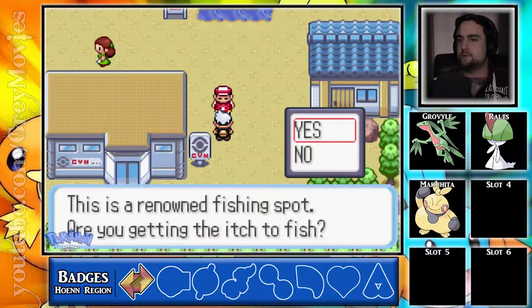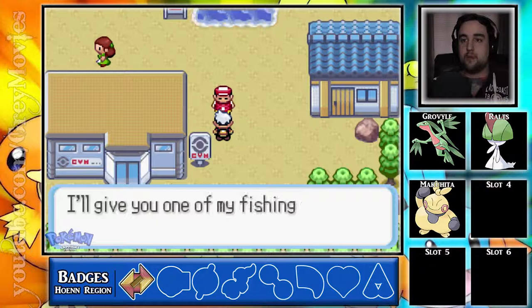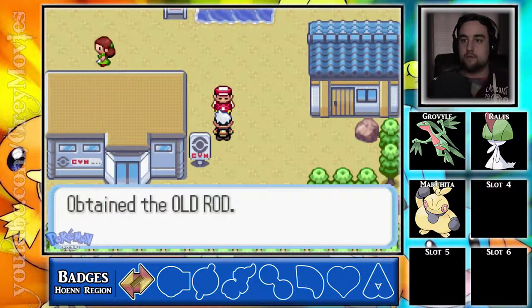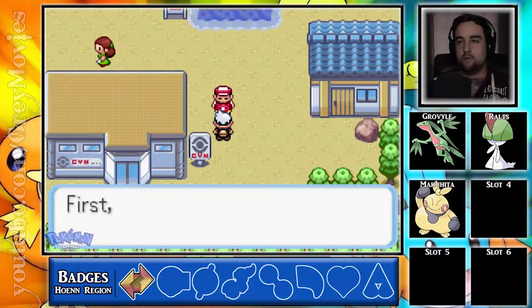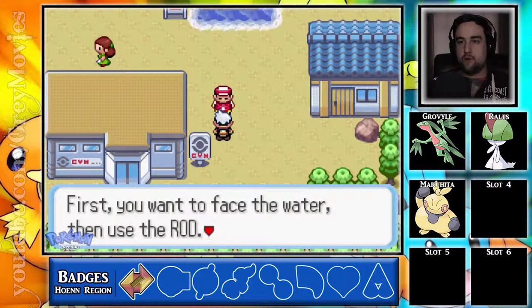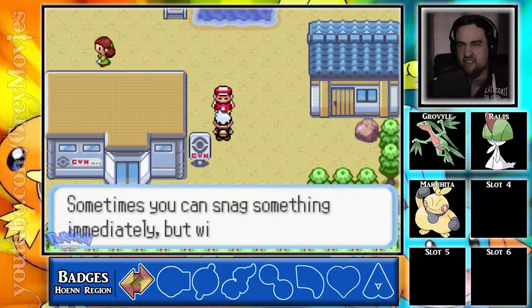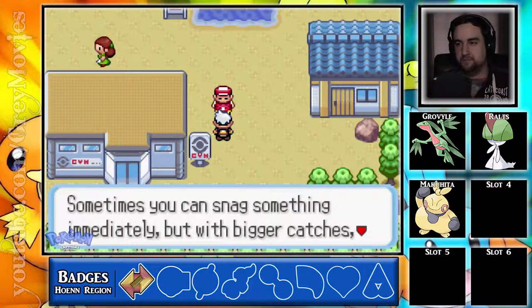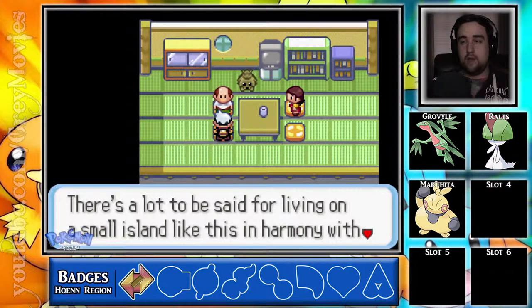This is a renowned fishing spot. Are you getting the itch to fish? I'll give you one of my fishing rods. We got an Old Rod now. I don't know if we can catch anything other than Magikarp. And as a bonus, I'll even throw in a little fishing advice — first you want to face the water, then use the rod. If you get a bite, pull on the rod. Sometimes you can snag something immediately, but for bigger catches you need to time the pulls.